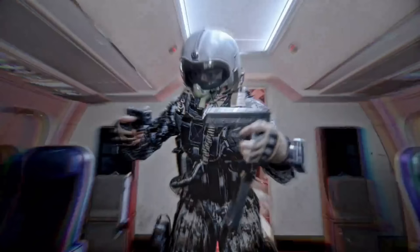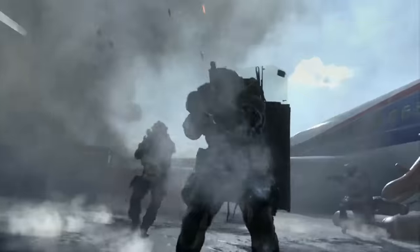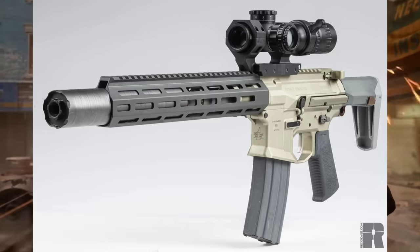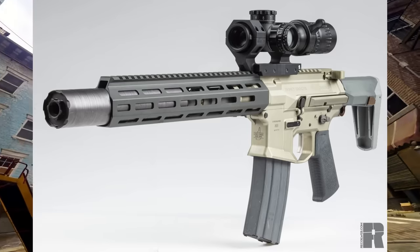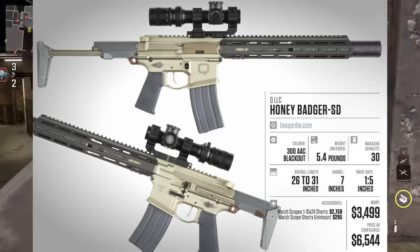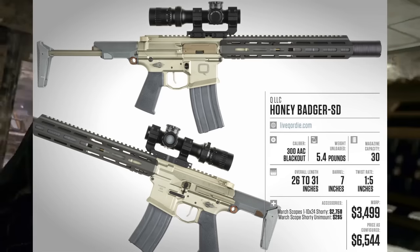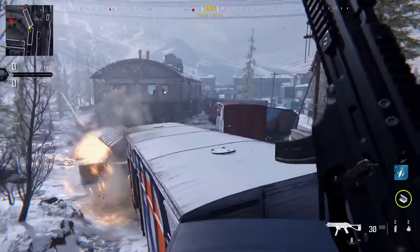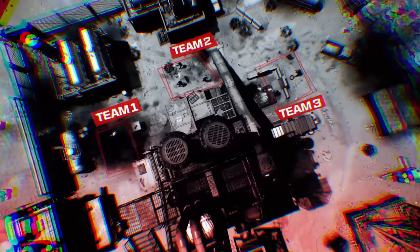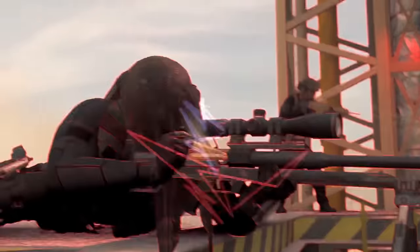We do see a shot of the Q Honey Badger being held by Makarov. It could also be some sort of Daniel Defense ISR — internally suppressed rifle — but I'm going to go ahead and say it's a returning Q Honey Badger. Again, really hard to tell; we don't have the best shot of it, but it most likely is the Q Honey Badger returning from Modern Warfare 2.